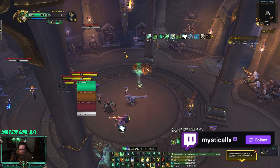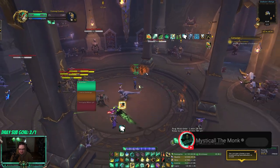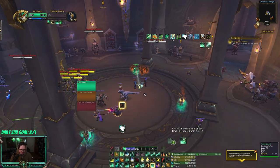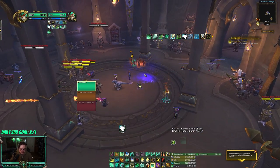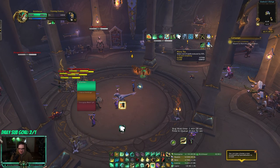So instead of going for some crazy amount of stacks like 10 or 20, what I'm doing is getting to like four or five stacks of Manatee, and then whenever I need to heal, I just go from Manatee into like a Thunder Focus into Enveloping Mist, because the buff to Manatee reduces all my spells by 50 mana.